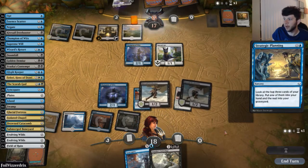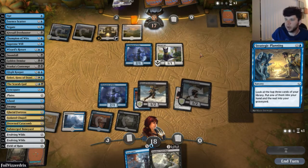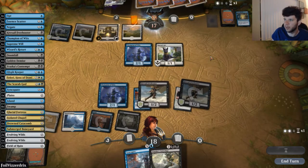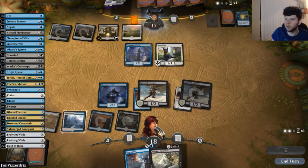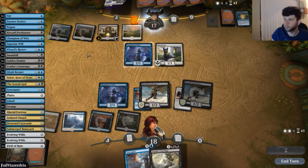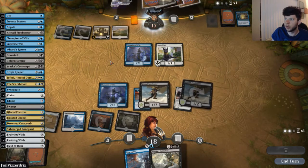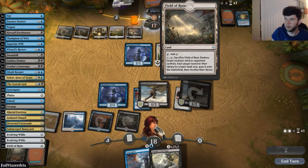Opponent casts Strategic Plan, probably trying to find land. We really want to draw a Teferi to start locking the game. Our opponent is on one blue mana, which is really beneficial for us — we just want to stay ahead of them on land drops. Opponent finds a Field of Ruin, which they'll likely use to fix their mana.